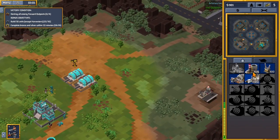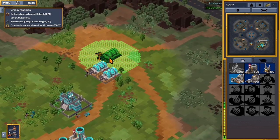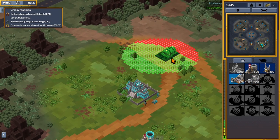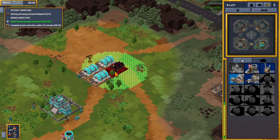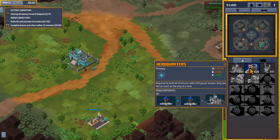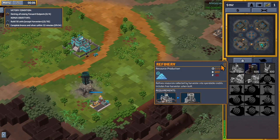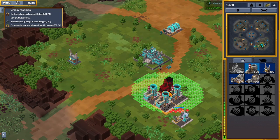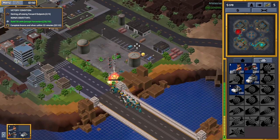Base management is the first core element you deal with. You have a limited amount of money to spend on buildings and units. Buildings need power, so you need to build power plants, then you place down production buildings to build units. You can only build buildings next to your existing buildings, and if you lose all your buildings, game over. To get money, you'll also want to build a refinery. These come with a truck that goes and fetches you money. Notably, you don't start with a refinery, and building them costs money, so you can absolutely break yourself if you spend all your money before building one.